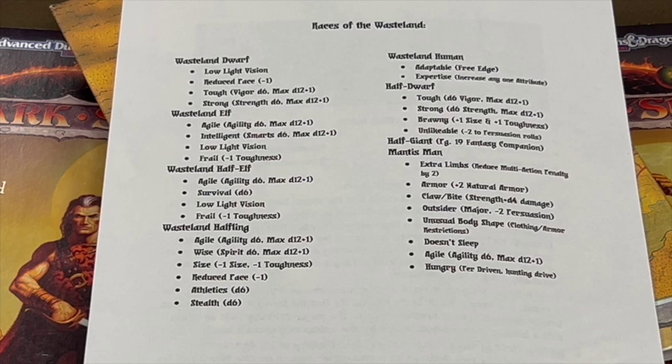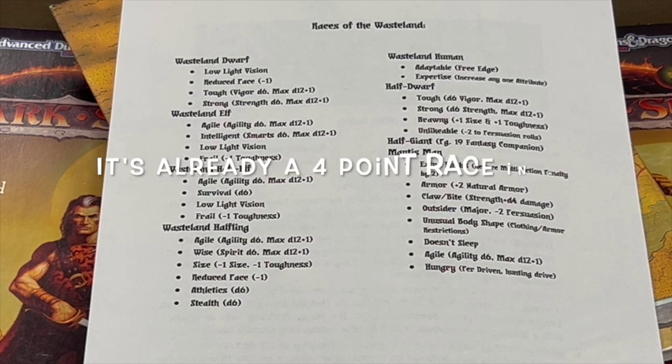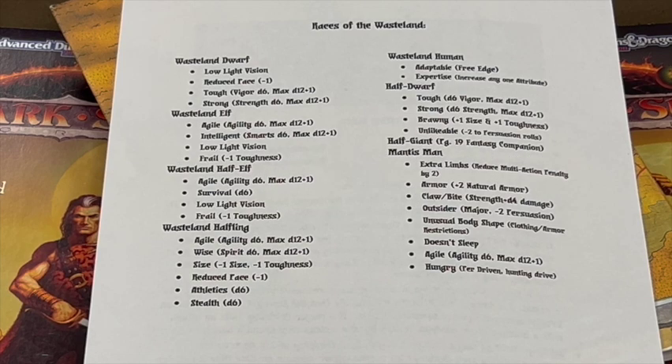Half-Dwarves, not found in many settings — I gave Tough, Strong, Brawny (which also gives additional benefits for carrying heavy objects), and Unlikable, which is something I created: a minus two to persuasion rolls. The Half-Giant I would use straight from the Fantasy Companion, page 19. For the Mantis Man, I would give Extra Limbs (reducing the multi-action penalty by two), Natural Armor of two, a Claw or Bite with D4 plus strength damage, Major Outsider, Unusual Body Shape (restricting clothing and armor), no need to sleep, Agile, and a custom hindrance called Hungry — based on the Driven hindrance — specific to his drive to hunt and eat.